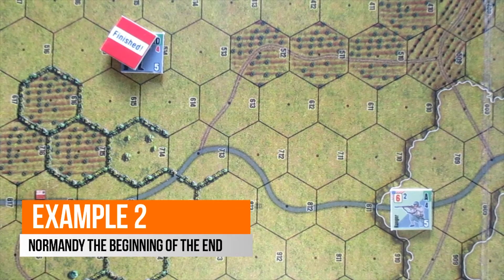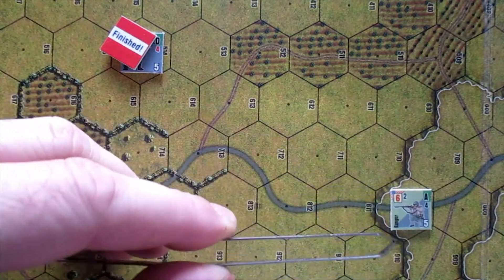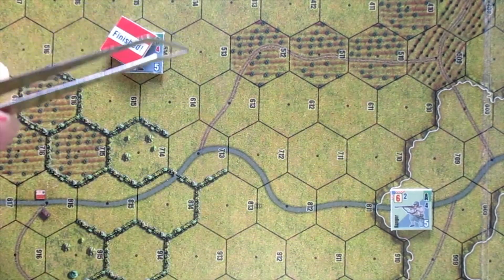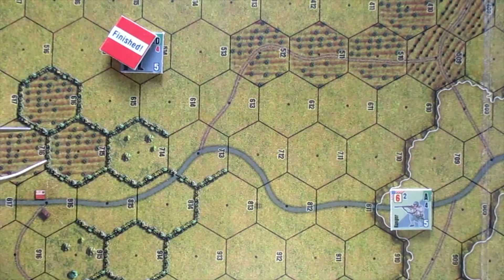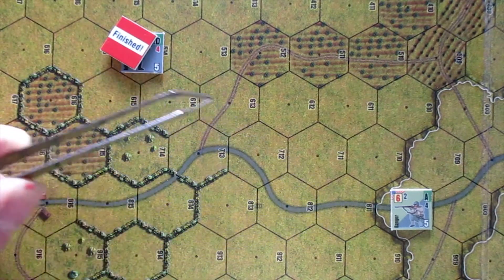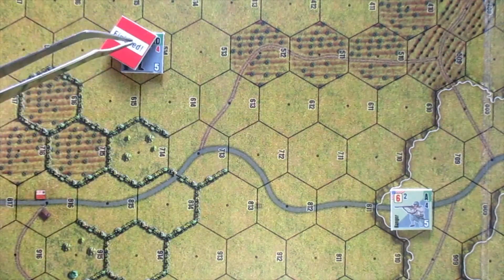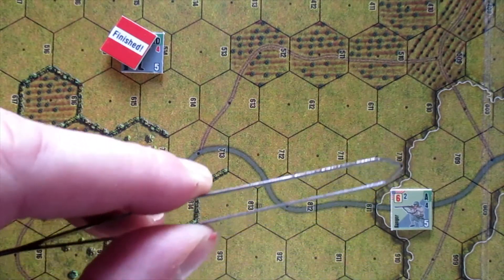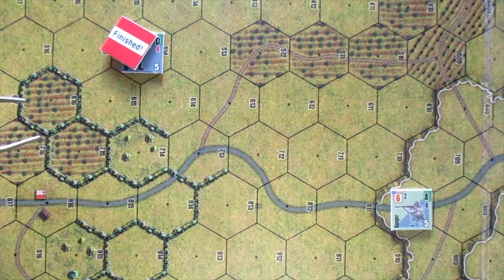Example 2. The American unit is located on a crest, one level above the German unit. The German unit is located on an open field at a range of 6 hexes from the American unit and had already moved. In accordance with the spotting chart, the German unit, once it moved, will be spotted at a maximum range of 10 hexes. However, since the American unit has a favorable position — it's one level above the target — the maximum distance for spotting the German unit will increase by 1 hex. Therefore, the spotting distance in this specific example will be 11 hexes rather than 10.